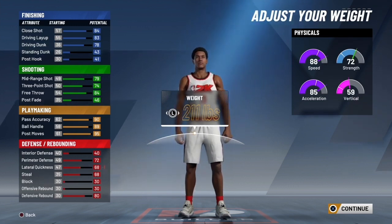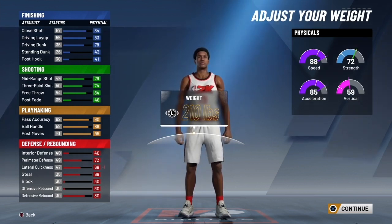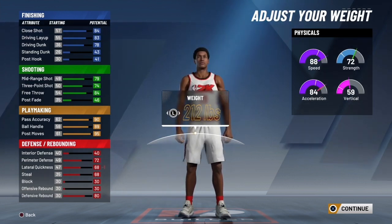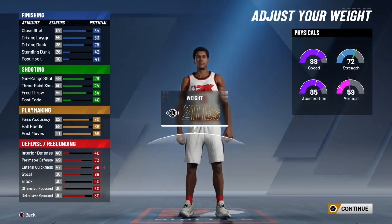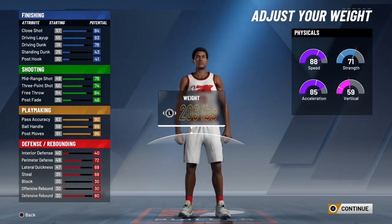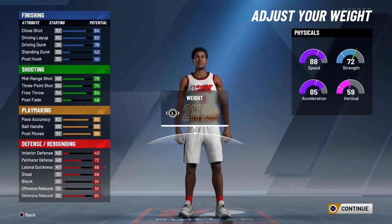All you're losing is lateral quickness. You get an added two points without losing your acceleration or anything — I think that's pretty good right there. 211 pounds is the perfect weight.